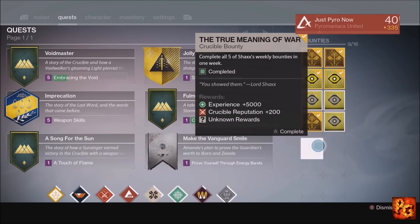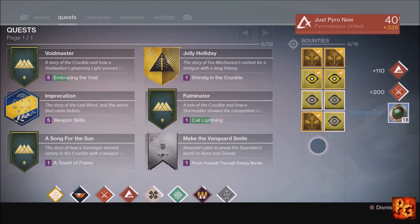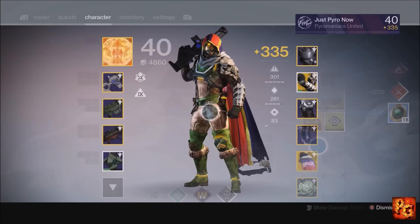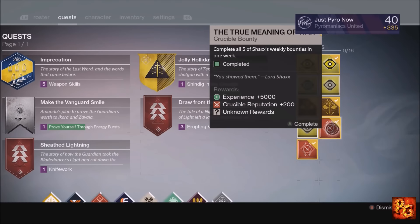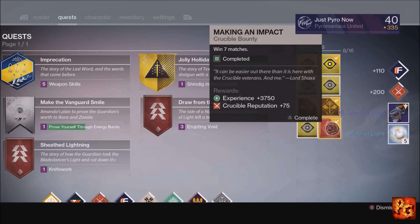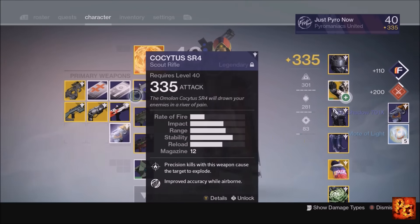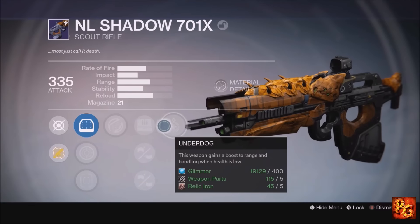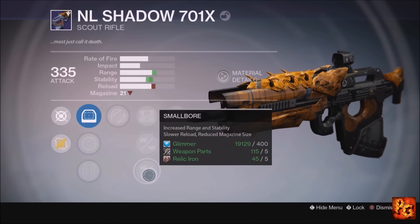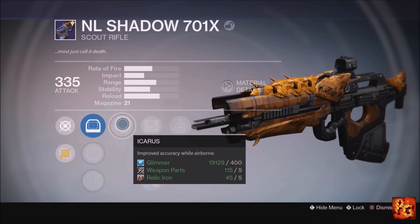Next up, the Warlock pulls Strange Coins — plus five points, fantastic. Lastly, on the Hunter, we get an In El Shadow 701X scout rifle for three points, bringing the True Meaning of War point total to 11.